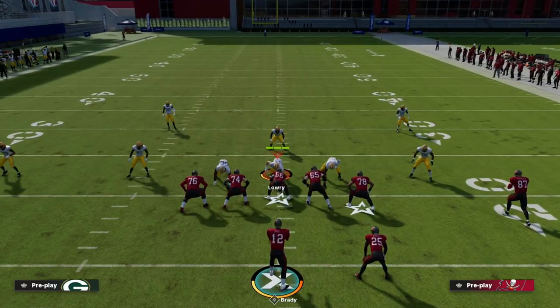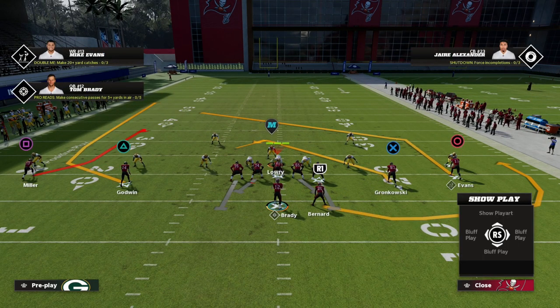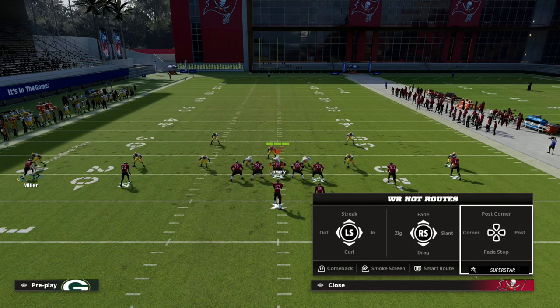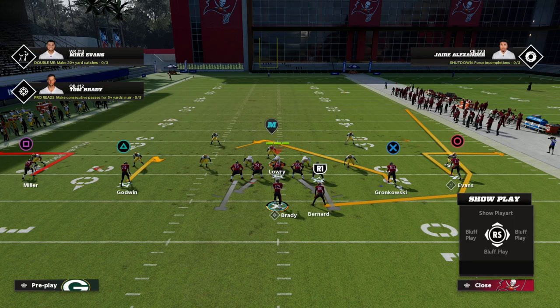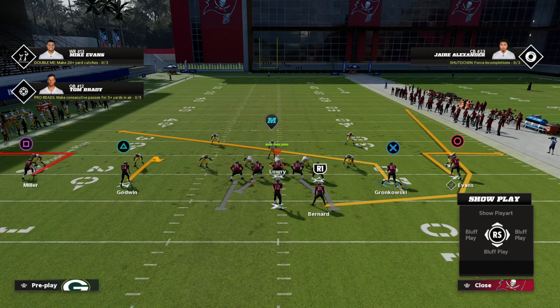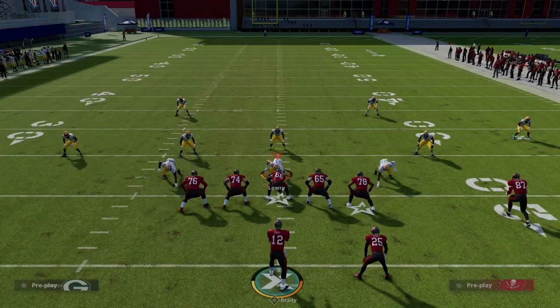Another way I like to beat the blitz with the spread formation is this concept. I take the slot receiver and put him on a hitch, the square receiver on a five-yard quick out route to the flat - so against a cover three I can work this quickly. Then I put Evans on an out, wheel the running back, and put Gronkowski on a slant. What's really cool is the user basically can't be right: if the user doesn't go guard the running back, I can throw the running back every single time against basically any coverage in the game.